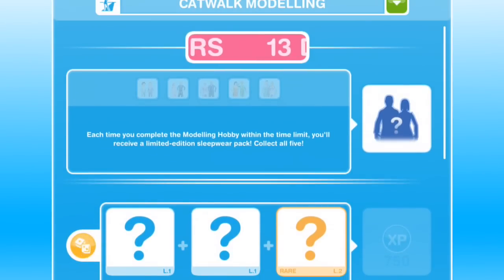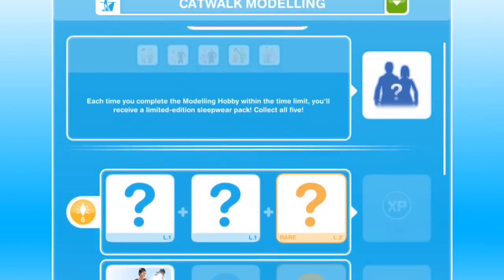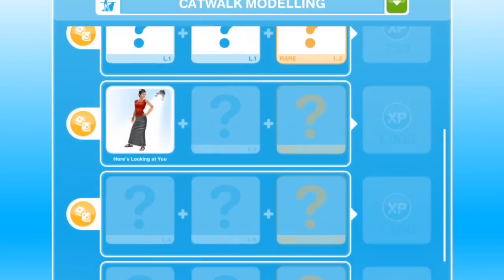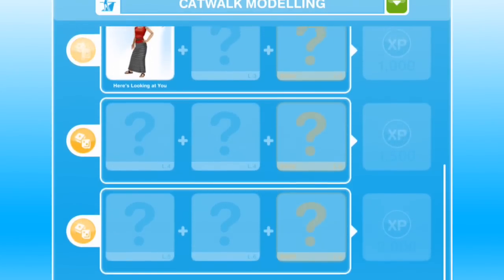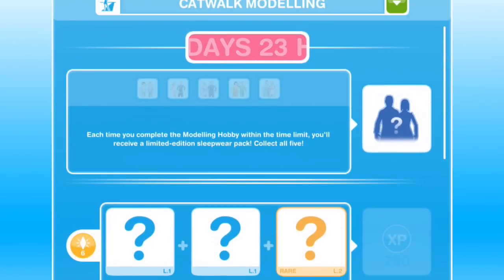Each time you complete the modeling hobby within the time limit, you'll receive a limited edition sleepwear pack. Collect all five. So that sounds like you've got to complete this entire grid — 12 slots — five times. Each stint on the catwalk is going to be three hours and 15 minutes, and you've got basically 14 days to do that five times. So it sounds like you've got to dedicate one Sim to modeling, and each time through unlock a sleepwear pack.